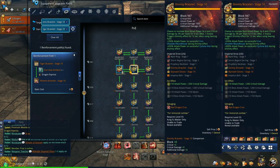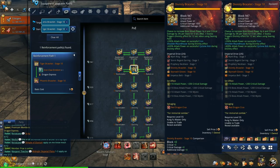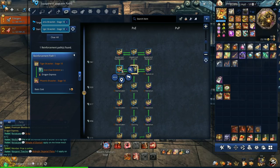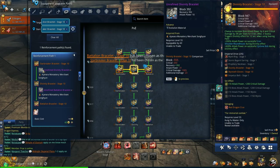At the Star Breaker or Divinity Tier, you can exchange it into Battalion, and it will require an unrefined Battalion Bracelet. That's bought from the Merchant in Solak for 5 Tranquility Emblems.